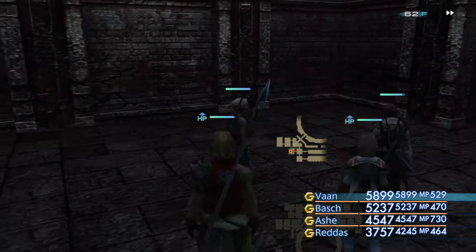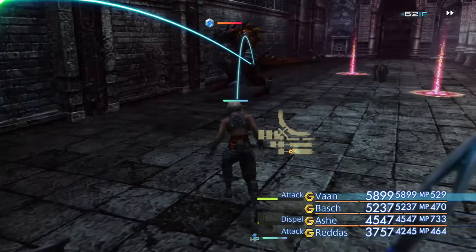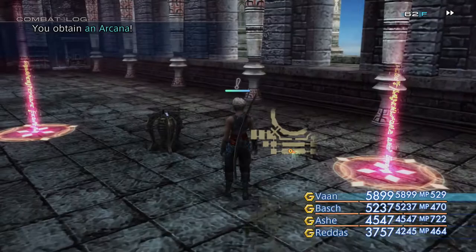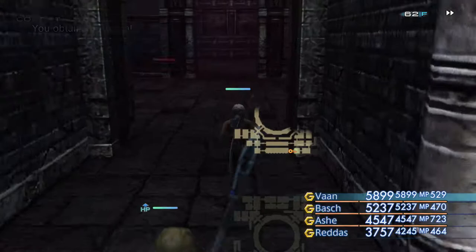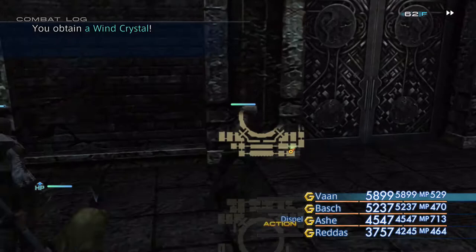We're going to start by going down the most southern part here. There's another chest - this is just one that respawns. This is actually the exit or very close to the exit. Instead of making our way through, I'm going to see if we can go up here. This is a one-way door. There we go - so this is the best path to take. There's actually a secret area I've just missed, so I'm going to take us back the same way as there's another chest to loot along the way.